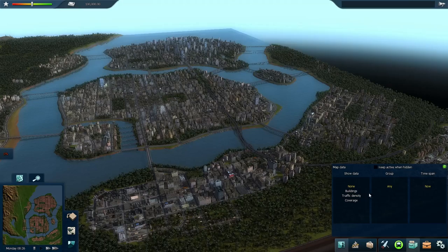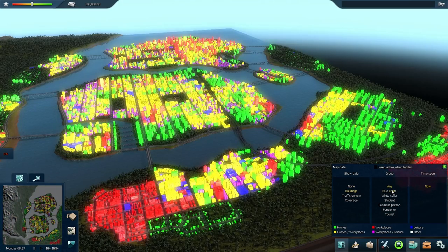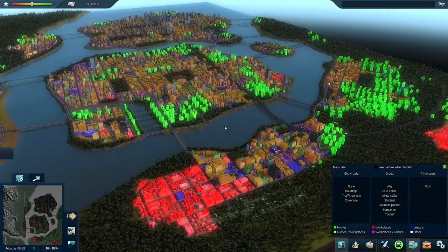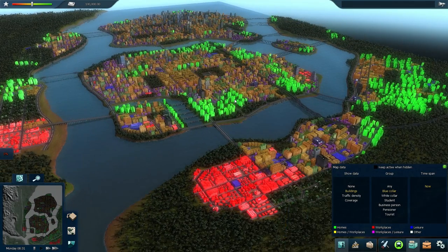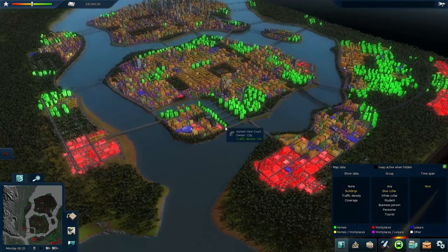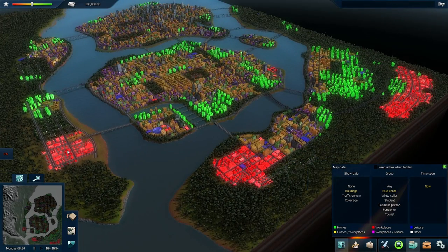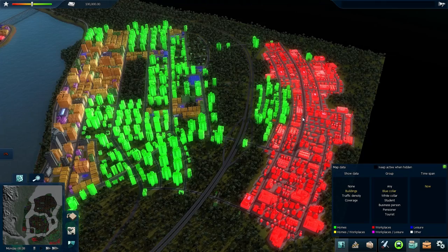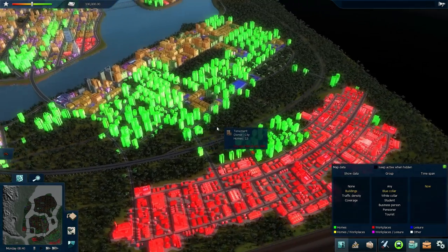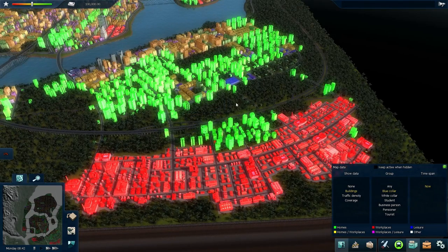But we probably want to build lines that are actually profitable and make some sense. So let's go take a look at our data view. I'm going to look at blue-collar workers. They're very easy to build lines for because they have very straightforward places where they come from and places they want to go. There are a few blue-collar neighborhoods scattered around, but all the workplaces seem concentrated in three areas. One really big one is right next to a blue-collar neighborhood, so that area is definitely a place where I'll want to build a line — probably a tram or metro line.